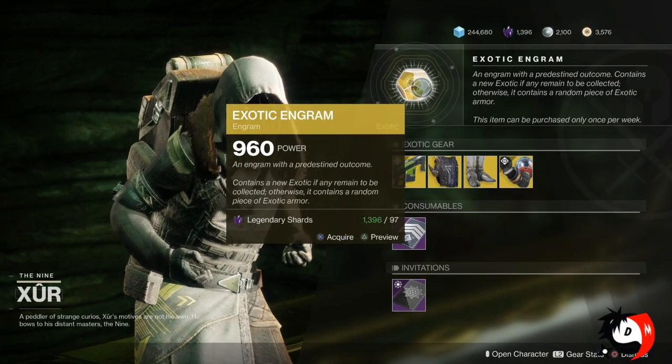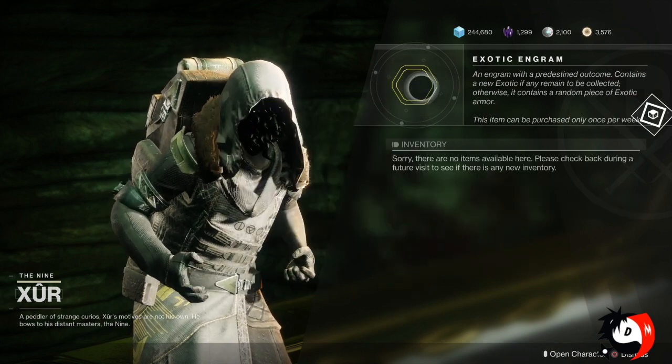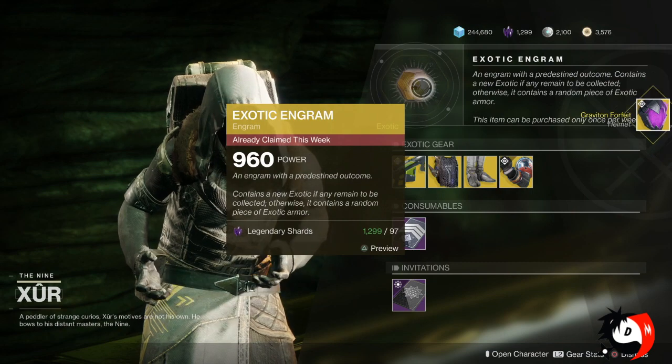Now let's check out our exotic engram, or our fated engram as it used to be called. And this time I got the Graviton Forfeit Helmet.